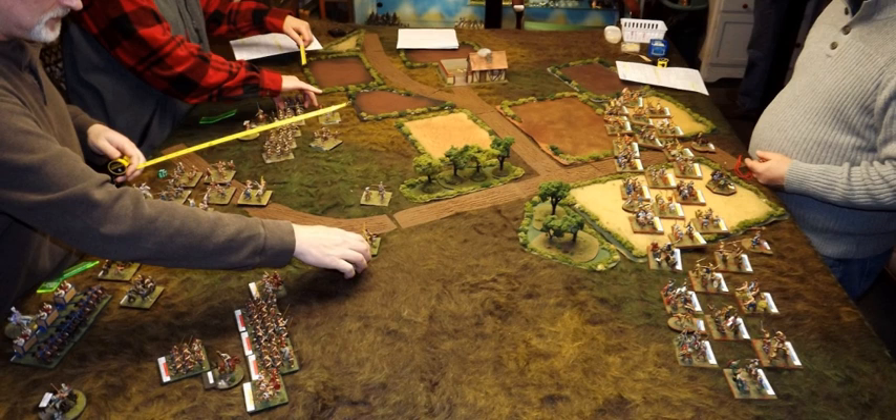Wargaming models are usually sold in parts. In the case of plastic models, they're often sold still affixed to their sprues. The customer is expected to cut out the parts and glue them together. After assembling the model, it then should be painted. Strictly speaking, a player can play with unpainted models, but painted models are prettier and easier to identify.